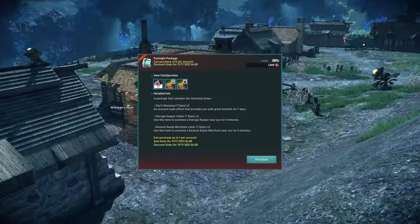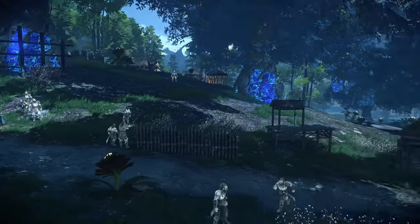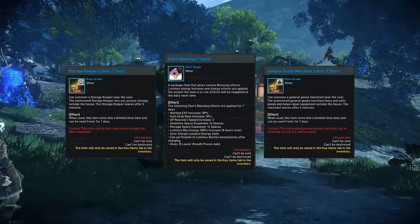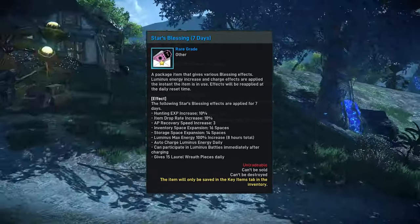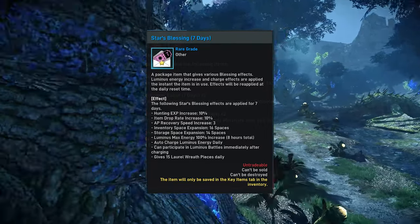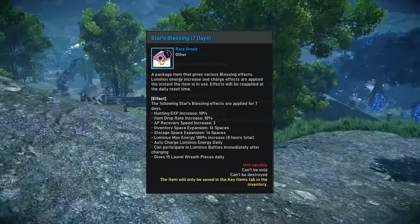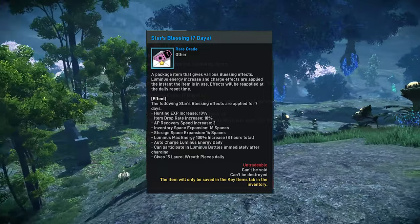The Fortnite pack is being offered for 1000 rubies until the 17th of November. This pack contains two of each of the following: 7 Day Stars Blessing, 7 Day Storage Keeper Caller, and 7 Day General Goods Merchant Caller. The Star Blessing is going to offer you a 10% increase in XP gain and item drop rate, extra AP recovery, 16 inventory and 14 storage slots, 100% luminous max energy to allow for 8 hours of luminous auto battling, and 15 bonus Laurel Wreath pieces every day for use in the Laurel Wreath shop.